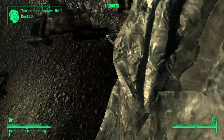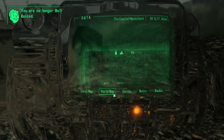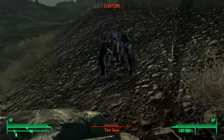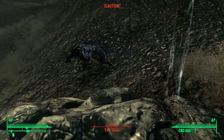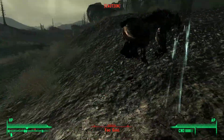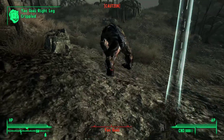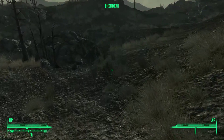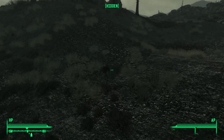We've got a Yao Guai here. I will try to get rid of it, just because he's fairly close to our destination. He may interrupt us. This guy is fast. I'm in caution now. I cannot harm this thing. Don't take on the Yao Guais, please — even with the stealth armor. They are fast and they will hit you real hard.